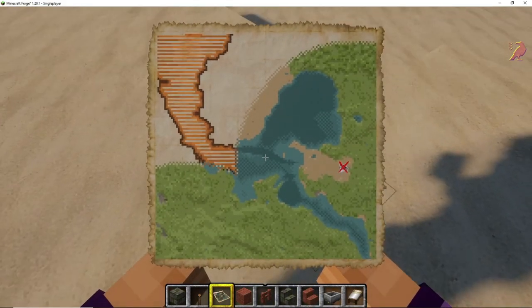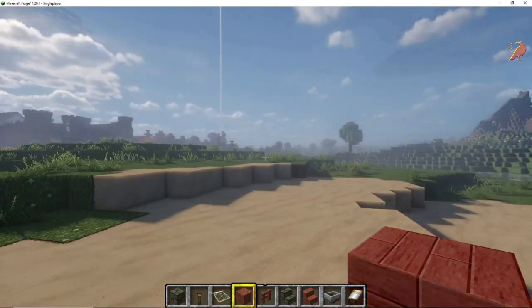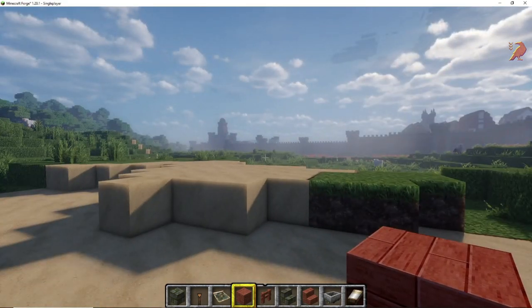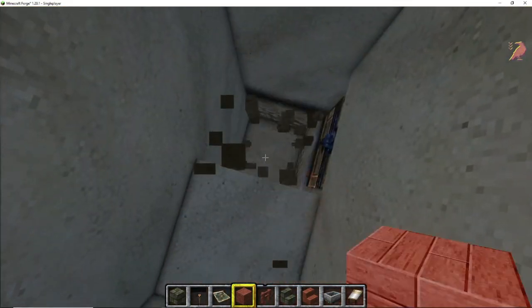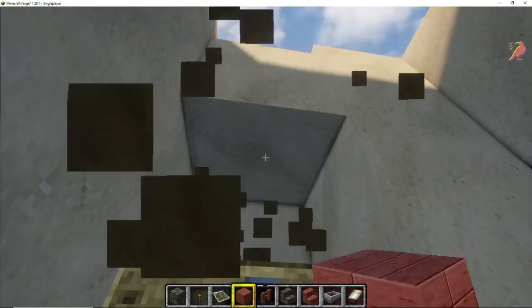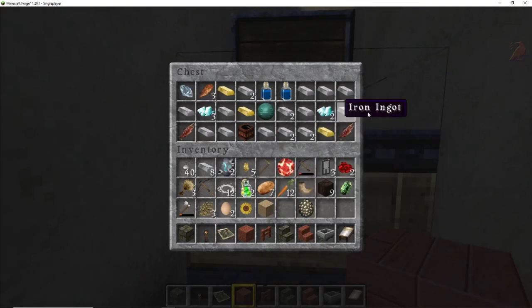With my treasure map in hand, I went to look for the treasure — and behold, it is actually right next to my castle, not even that far away. You don't have to dig too far down, and I must say the map is quite accurate. Inside we found all this nice stuff: gold, silver, and so on.